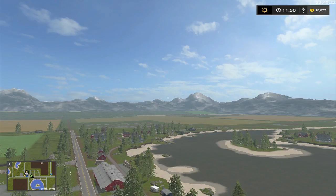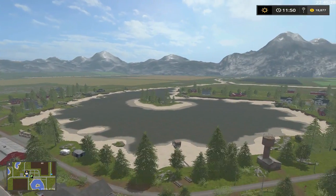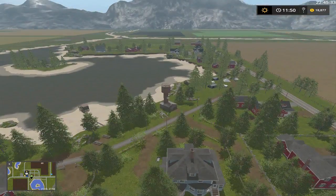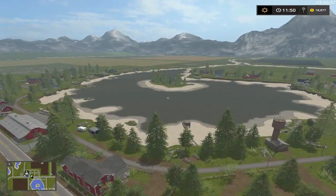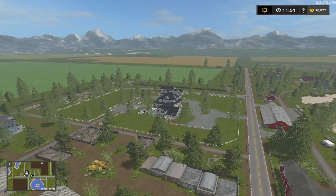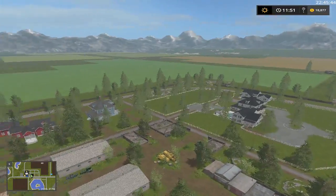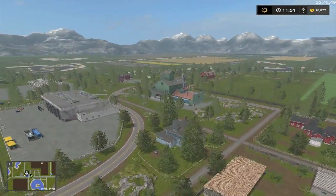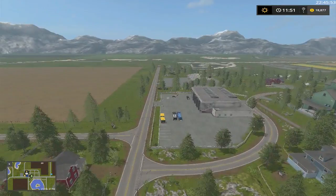Welcome back everybody to Rattlesnake Valley, Episode 3. I'm up here enjoying the view. I see we got a water tank right there I didn't know about, since all the lakes are dry. I got a pretty nice house there, just looking around. That's one of our sale points right there, and there's the market shop.